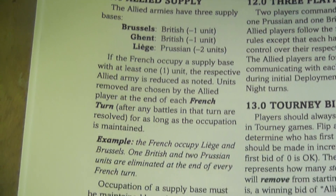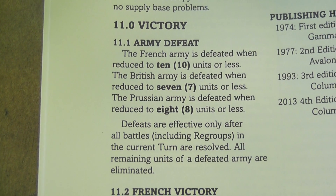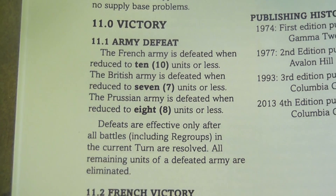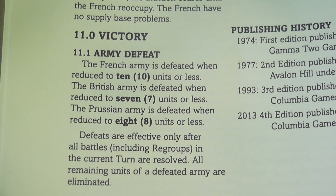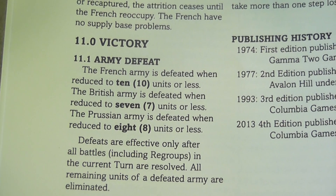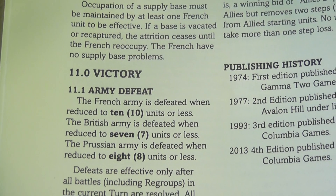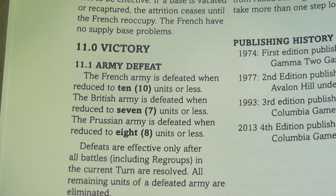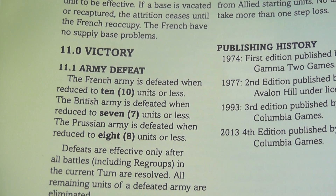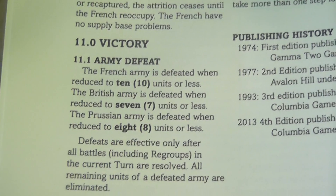There are different ways to win. The armies are defeated when reduced to a certain number of points or less. The French player wins by occupying all allied supply sources at the end of a turn, or if both allied armies are defeated. The allies can win by eliminating Napoleon, by defeating the French army, or simply by surviving until the end of the game — if the French do not win before time expires.